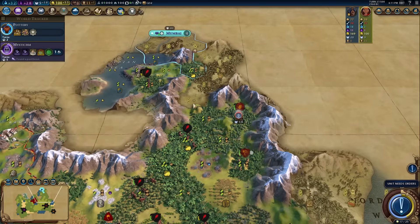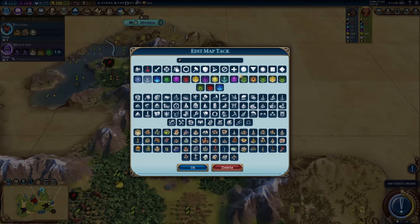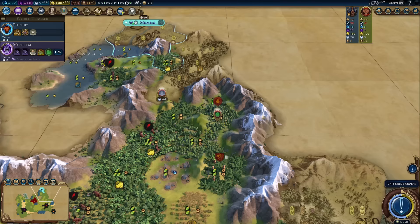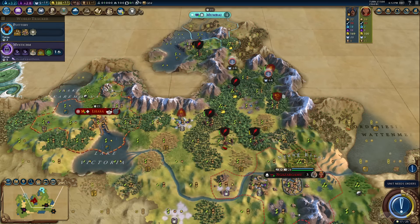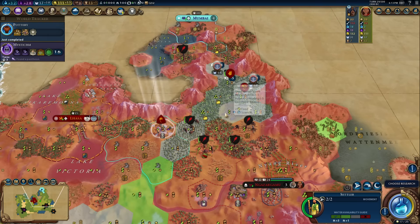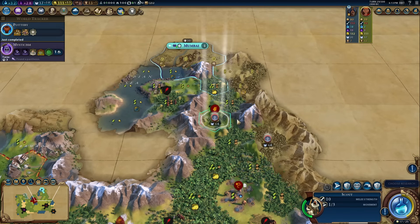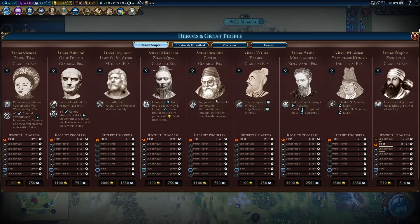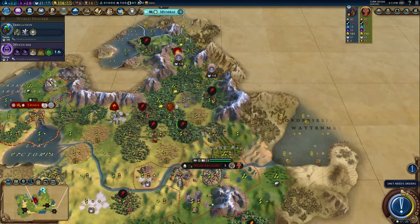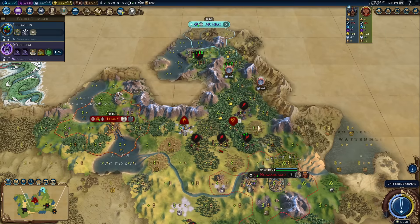There are a couple of spaces for Holy Sites that could give me a spare governor. The difficult decision is whether to put a preserve down instead — it applies to the same mountain tiles. I think making sure the Holy Sites are down first is most important. In Gazagamoo, I need you to move — please move! I need to get my settler through. My scout is blocking the pass so India can't get through, but I really need to settle soon.